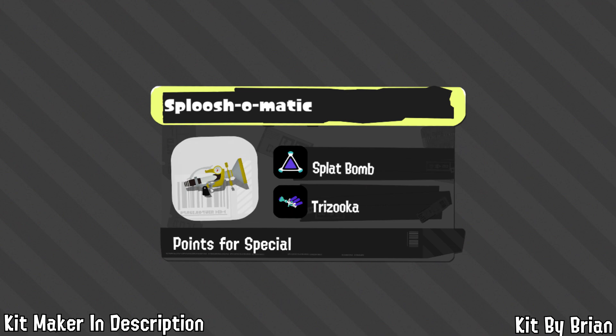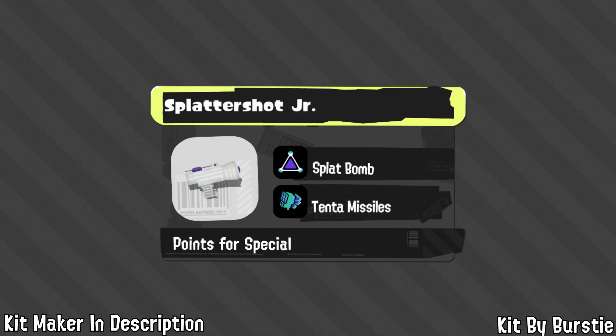The Splat Bomb would be useful for poking and farming your special at a distance, which is useful given Sploosh's limited range. Trizuka is not only one of the best specials in the game right now but also makes up for Sploosh's lack of range. Brian states it's a tool that fits Sploosh's sneaky playstyle, providing unpredictability for where Trizuka shots might come from, making it easier to get kills on unsuspecting opponents.